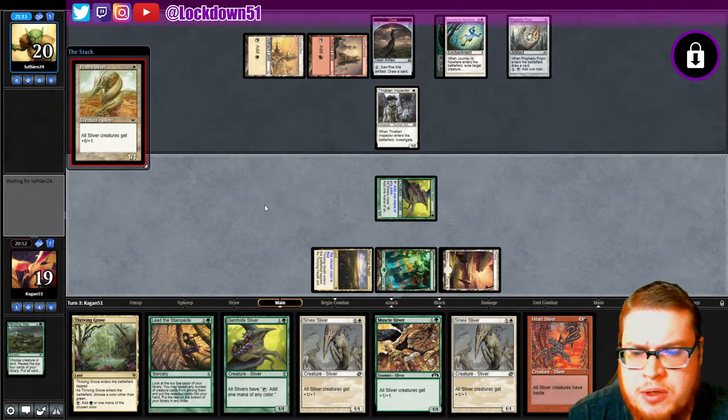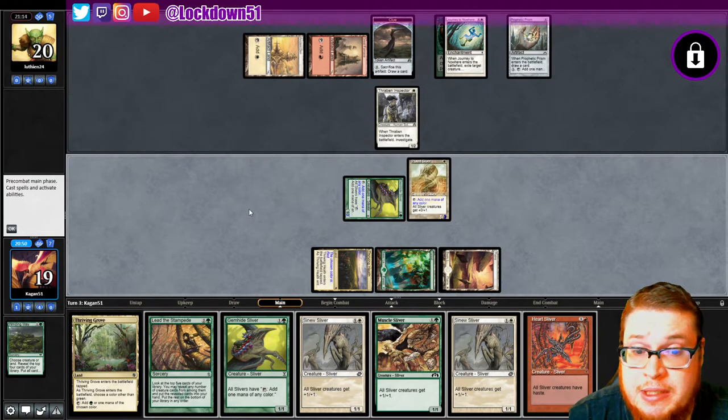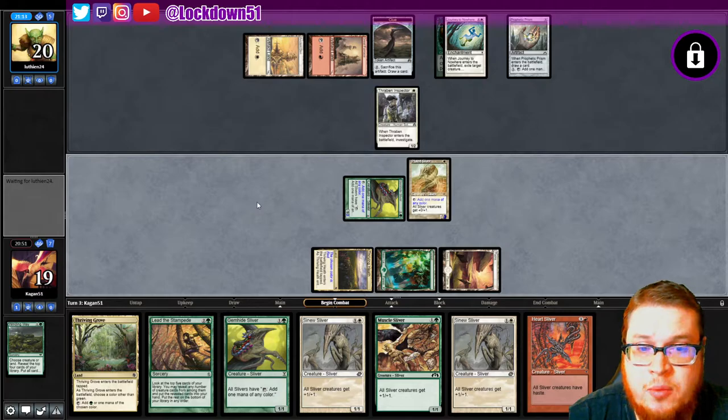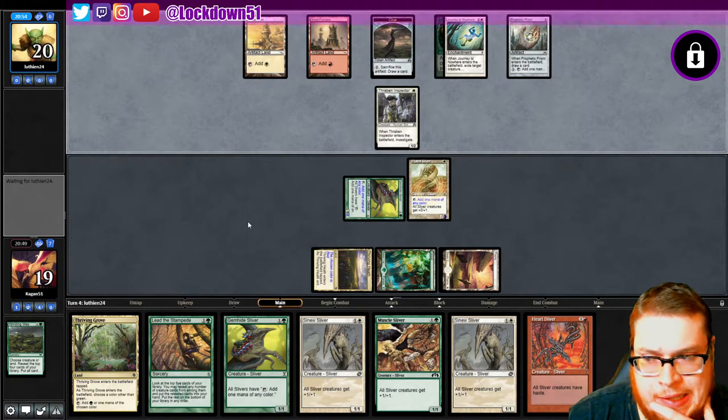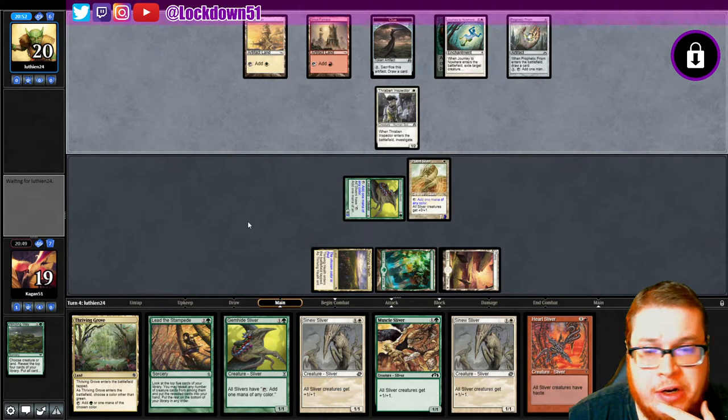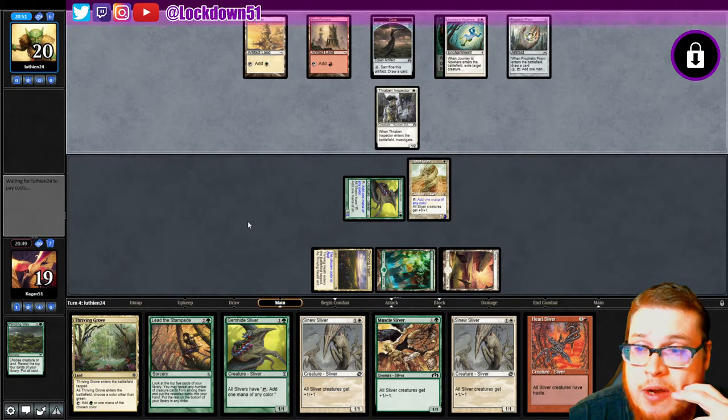If our guys can survive we can start doing the Heart Sliver play again, which is scary to deal with — very scary. We can play Heart Sliver no matter what, which is nice, but we need our Gemhide to stay alive; that's gonna be key. I don't blame them for targeting it though — if they've got removal they should use it on the Gemhide.